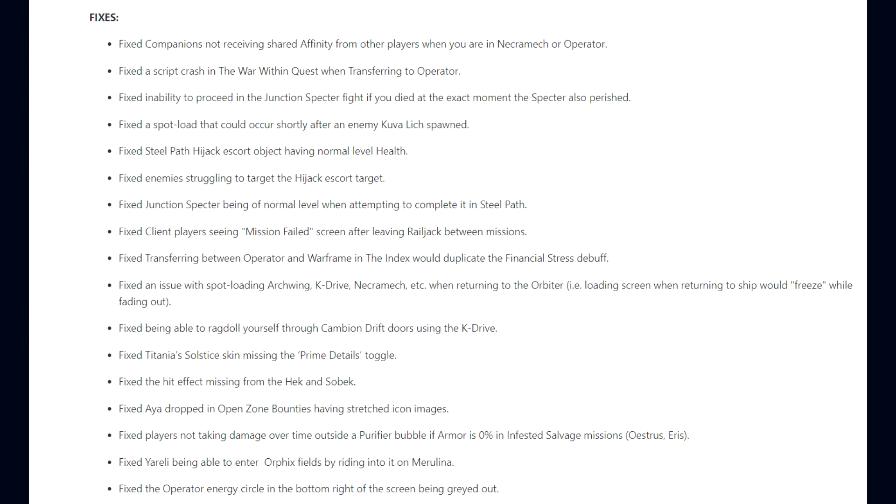Bug fixes: companions not receiving shared affinity from other players when in Necramech operator mode; a script crash in the War Within quest when transferring to the operator; an inability to proceed in the junction spectre fight if you died at the exact moment the spectre also perished; a spot load that could occur shortly after an enemy Kuvelich spawned; Steel Path hijacked escort object having normal-level health; enemies struggling to target the hijacked escort target; junction spectres being normal level on Steel Path; client players seeing mission failed screens after leaving Railjack between missions; an issue with spot loading Archwing, K-Drive, Necromech etc. when returning to the orbiter causing the loading screen to freeze while fading out.